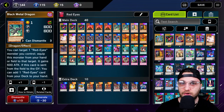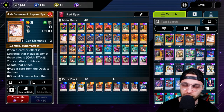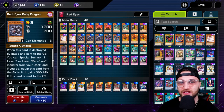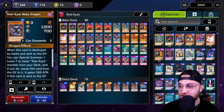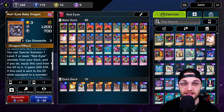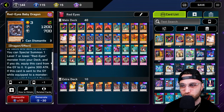Then of course your Master Duel staples: two Maxi, two Ash Blossoms. You could probably bump this up to three and three if you really wanted to. Then we go three Red Eyes Baby Dragon. I do really like this card. Essentially, when this card is destroyed by battle and sent to the graveyard, special summon one level seven or lower Red Eyes monster from your deck, then equip this card to it and it gains 300 attack. Another way of special summoning a Red Eyes and also making its attack even bigger.